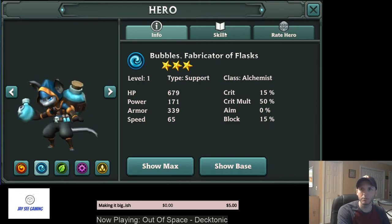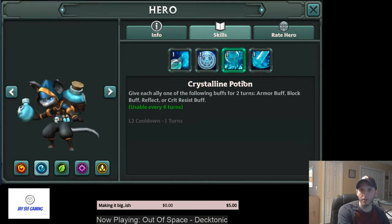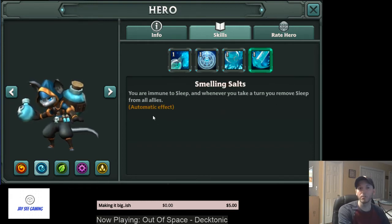First we have Bubbles, the blue alchemist. He's good for blinds and extending the duration of a buff to take another turn. He has some utility on his A3 — he gives a random defensive buff to all allies. Run him with Witchstone to help with buffs. He's immune to sleep, and whenever he takes a turn he removes sleep from all allies, so he's the counter to the speed-sleep meta right now. Unfortunately he's a three-star, so he might just die from AoE even though he's not slept.